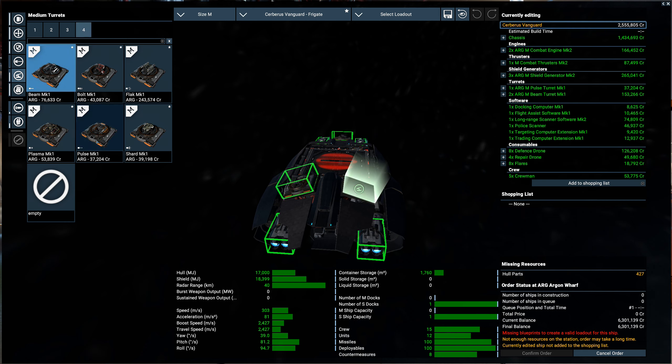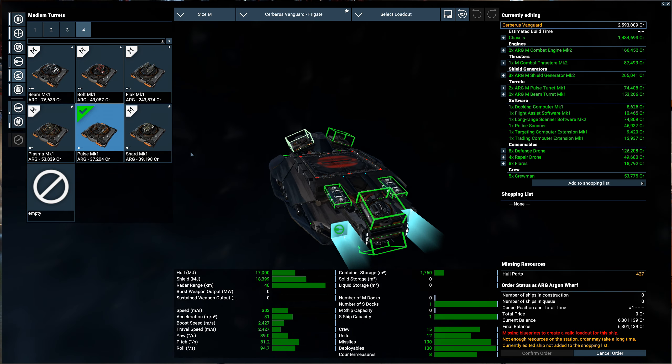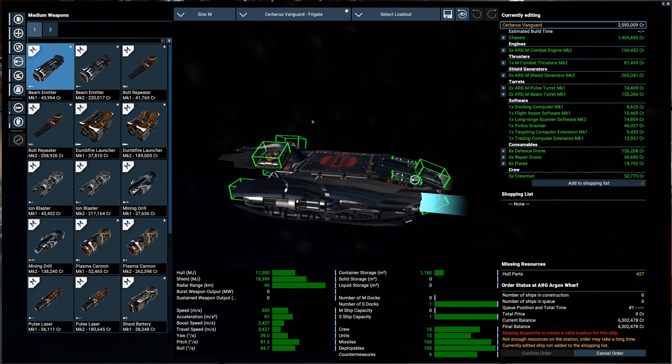We could do two pulse turrets. I kind of want to use the flak, but let's take a look at the main weapons that we can do first. Here's where we can have some fun.